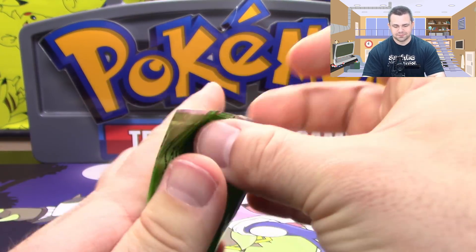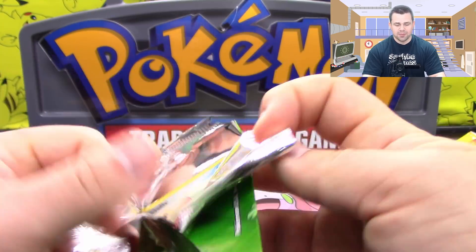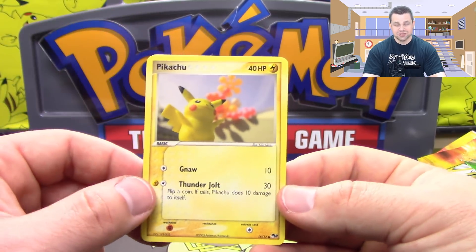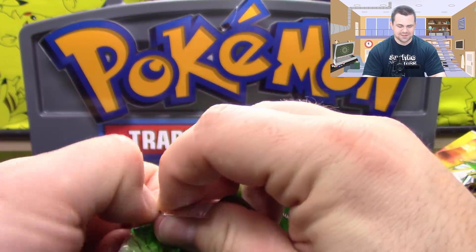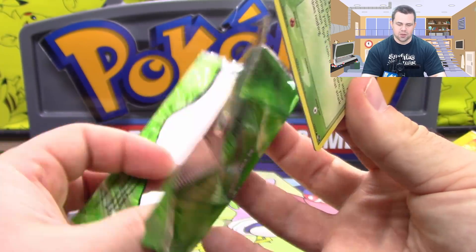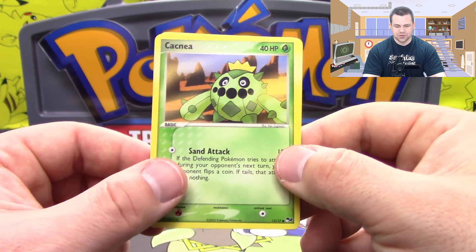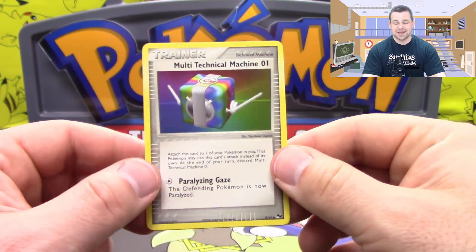Pop 2. I'm not sure where I am as far as collecting these sets because I haven't looked at them in a while, but I know that I'm still missing at least a couple of cards from every set. We have a Lovedisc, which is a common, and a Pikachu, which is also a common. This is very similar to what you see in Yu-Gi-Oh! with YCS stuff when you get tournament packs, and also Dragon Ball Super — you get tournament packs. We've got a Cacnea, which is a common, and a Multi-Technical Machine number one, which is an uncommon.